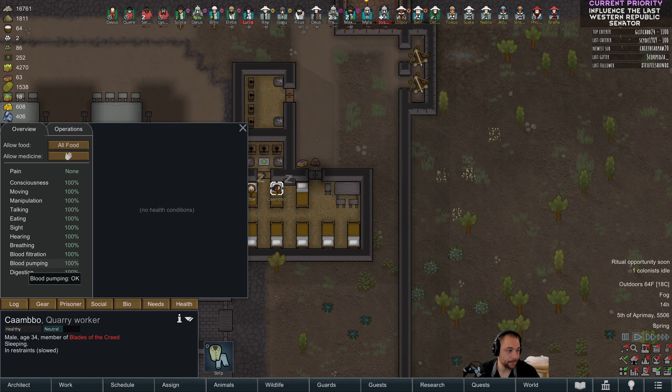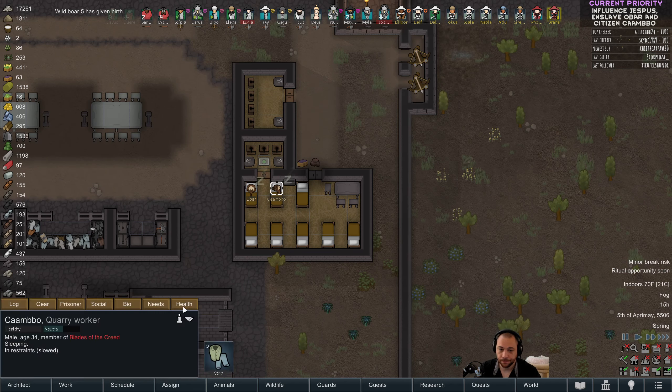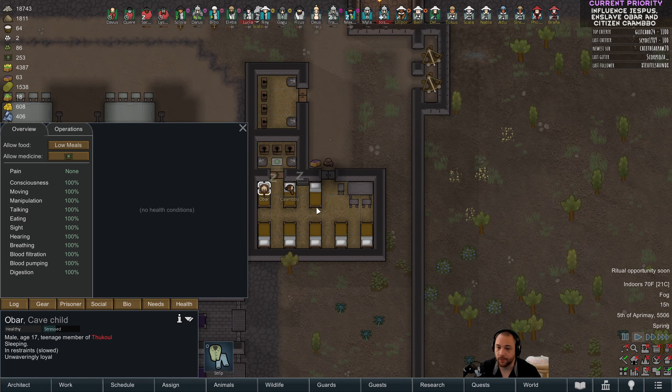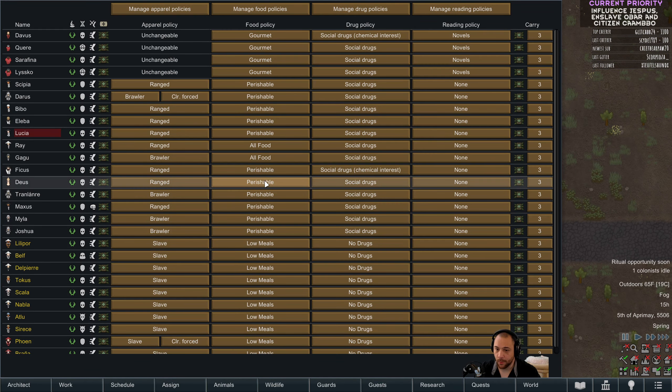Alright, sounds good. Influence Jespus — enslaved Obar, and citizen Bumbo. That's what we have to do. Because both of these prisoners are going to become — one a slave and one a citizen. I'm going to offer them meds so that if they get infections, they don't die. Then my away team gets unperishable meals. I think we're all set. Looking good.